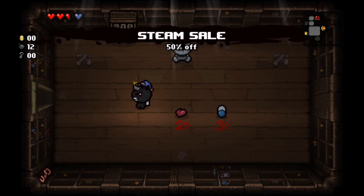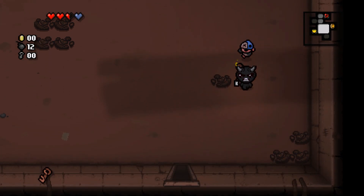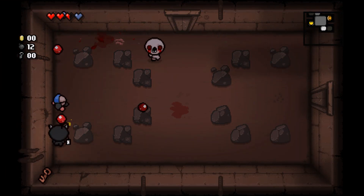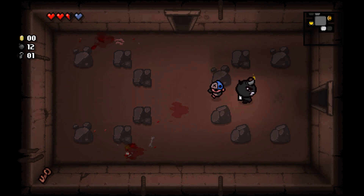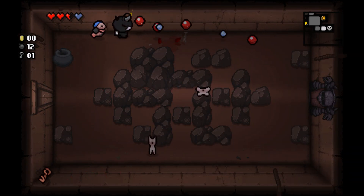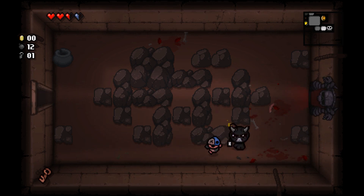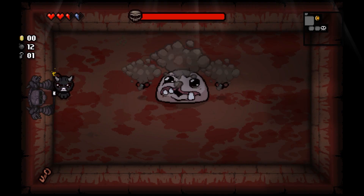Notice the donation box in the top left — if you donate enough gold, I think 100 coins, the shop upgrades and you can get more items. It's cumulative between runs, so I can always donate something next time. I've covered the treasure room and shop, but I think there might be one more room to the top left.